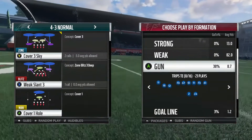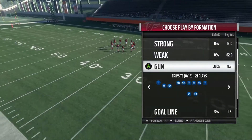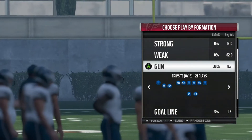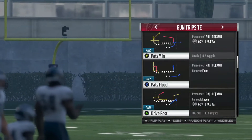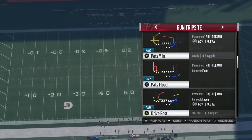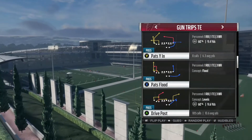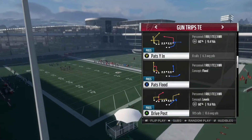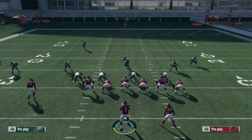So the scheme that we're going to be running is out of Trips Tight End. I'm going to be running it out of the New England Patriots playbook, because in my opinion the New England playbook is, if not the best, one of the best playbooks in the game. It's got so many different things you can do with it, and this Trips Tight End formation is really, really effective. The first play I'm going to show you guys is Drive Post.